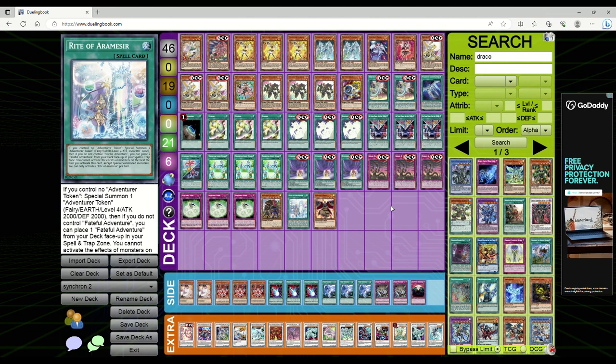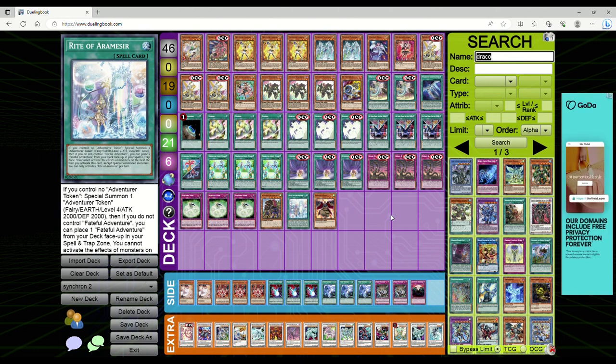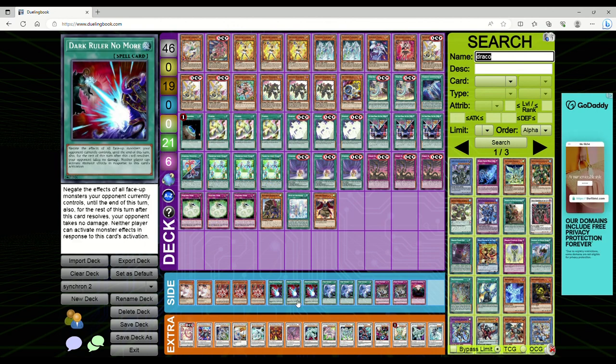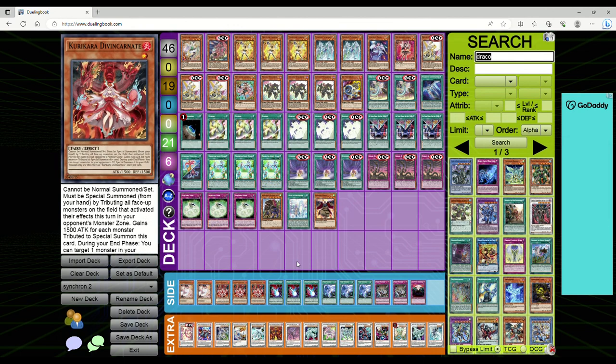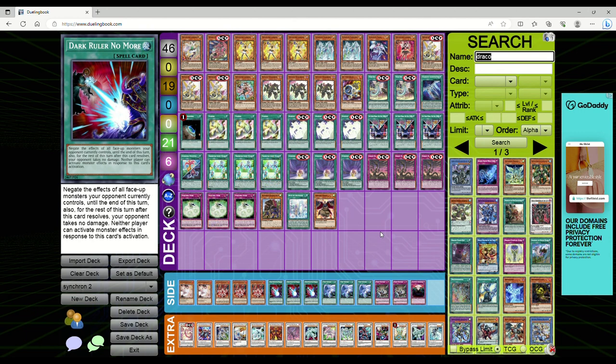I like seeing generic good-stuff decks pop off because if you can learn those non-linear lines, that gives you a real advantage. Just like with Spright — I did well at that Book of Return regional simply because the lines were non-linear and people didn't know what to expect. So kill these combo decks with Dark Ruler. Obviously if they hit King Calamity you're not playing Dark Ruler, but that's where Lava Golem and Kaijus can come in handy. Anyway, let me know what you think in the comments — thank you guys for watching and I'll see you in the next video.